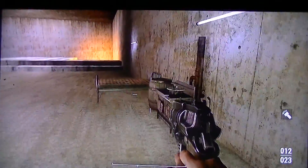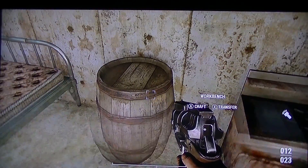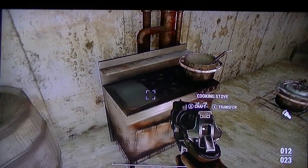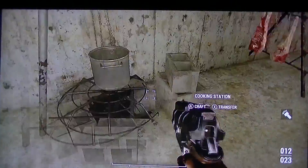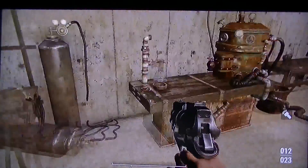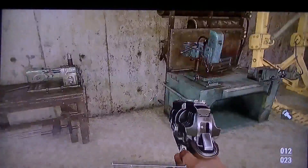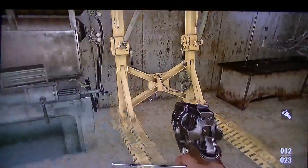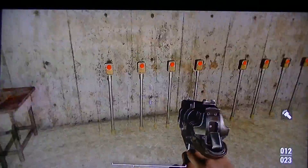When you first walk in, it has all your needs. You've got a bed, a workbench, cooking stove, cooking station - another cooking station, another cooking station. You have a weapons workbench, a chemistry station, armor workbench, weapons workbench, and of course your power armor station, and another chemistry station.